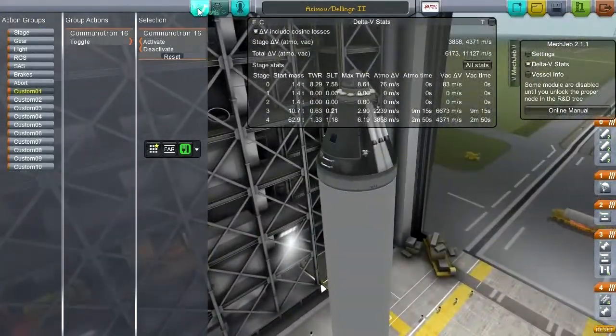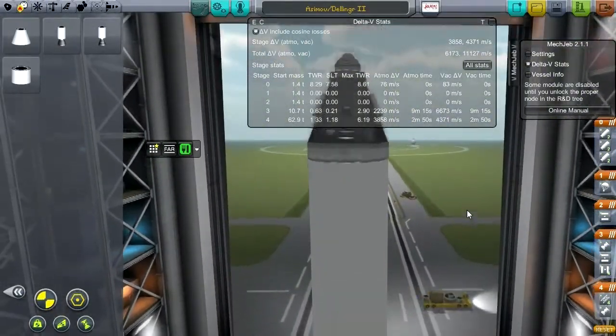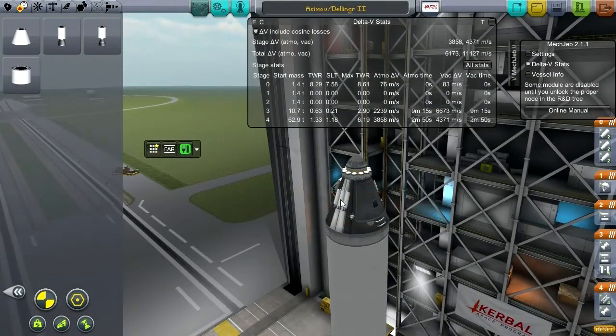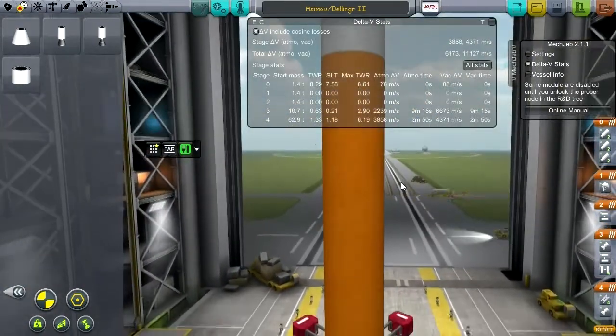I think that's the best of the situation spoken for. And it didn't really reduce our delta-V at all. These are all fully loaded and ready to go with lots of thrust to pull us away from the vehicle if some disaster should occur.